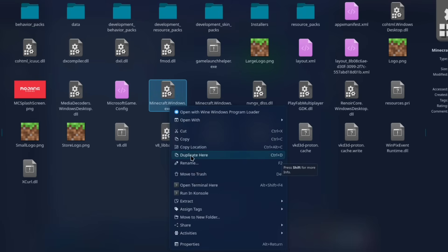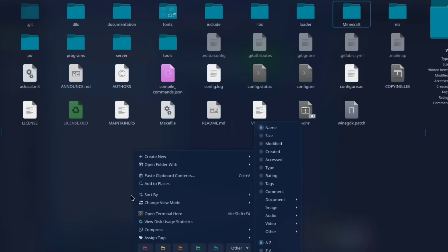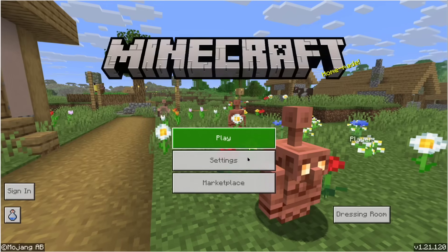Now simply copy the location of the Minecraft Windows .exe, open a terminal in the YNGDK directory, and then type in this command. Of course, I will have it in the description because, well, look at it. But it basically just tells Minecraft, please work. Now just press enter, and boom — Minecraft for Windows 10 running on Linux.